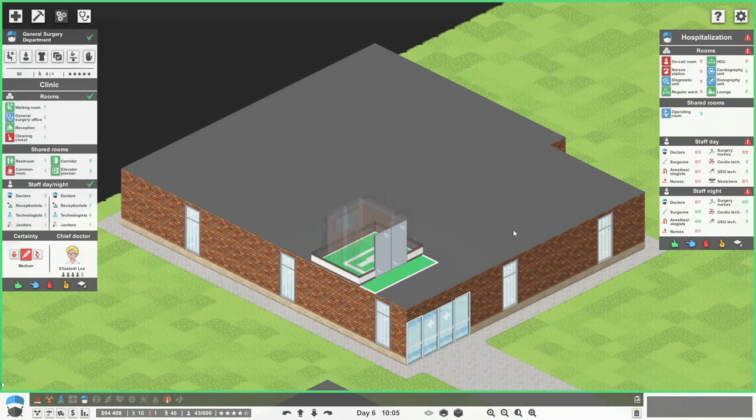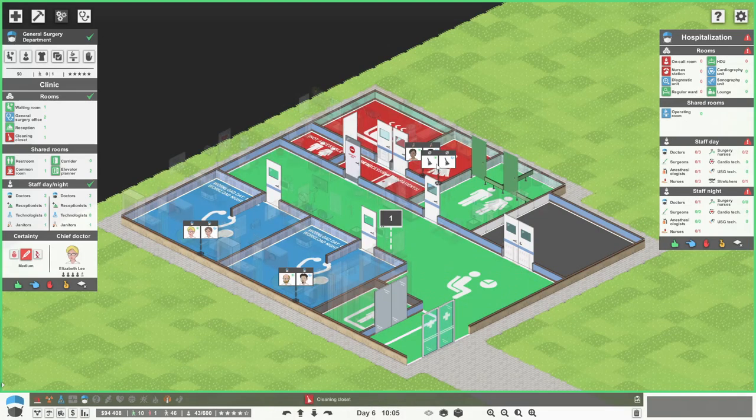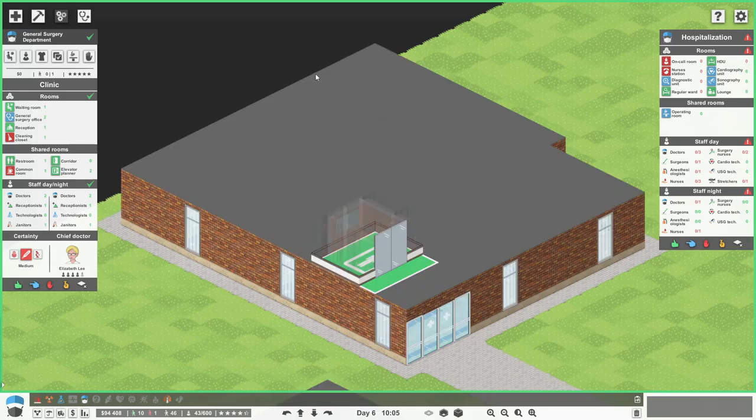So for general surgery, we need all of these bits on the right. And it would be good to have a staff room, toilets, cleaning closet. If we could fit it in up here, I think that would be good. So the things that always need expanding are the wards - they just always need expanding.